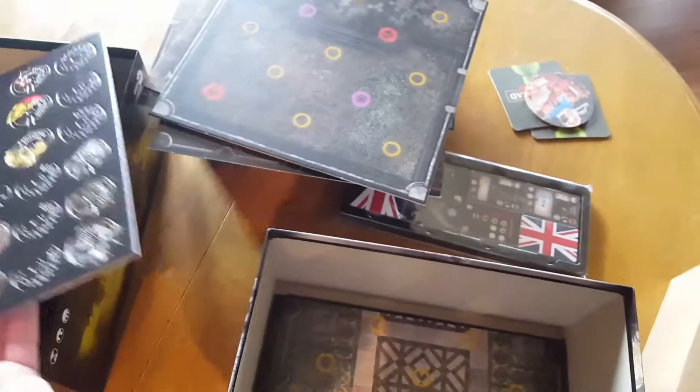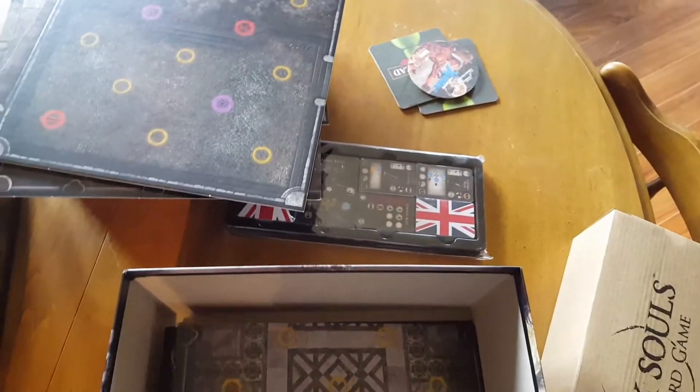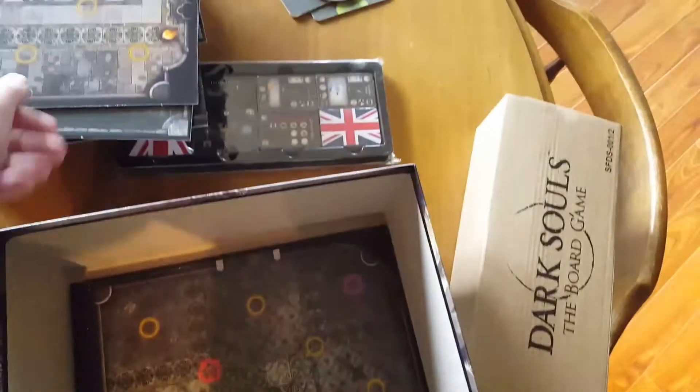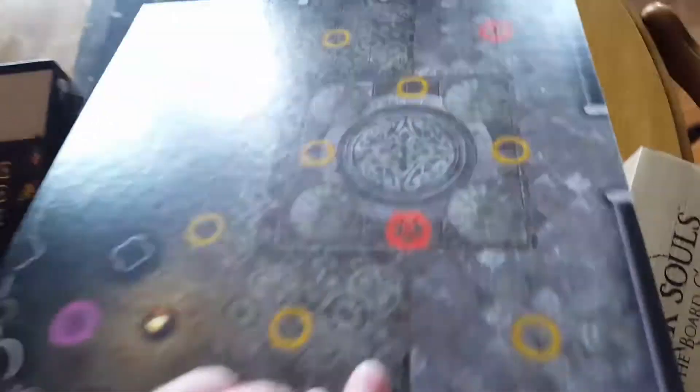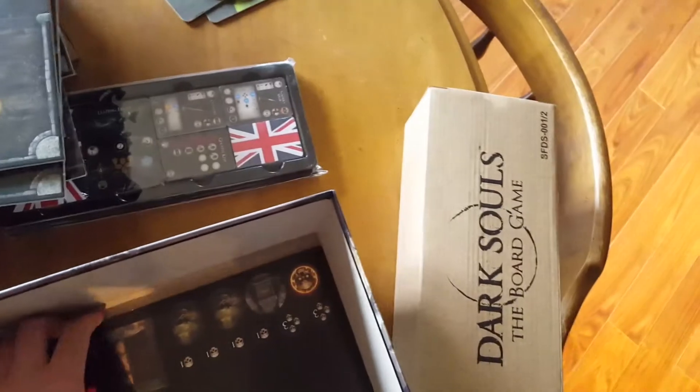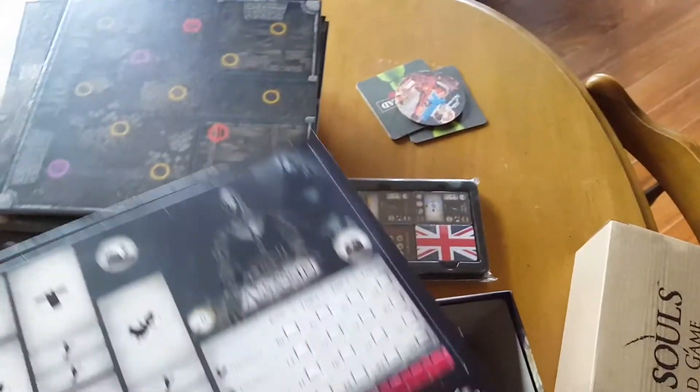Tokens, which I'll be popping out and assembling later. More tiles. The interesting thing too is the tiles are actually double-sided, so it might not look like there's a lot of tiles, but there's probably more than you think because they're all double-sided.